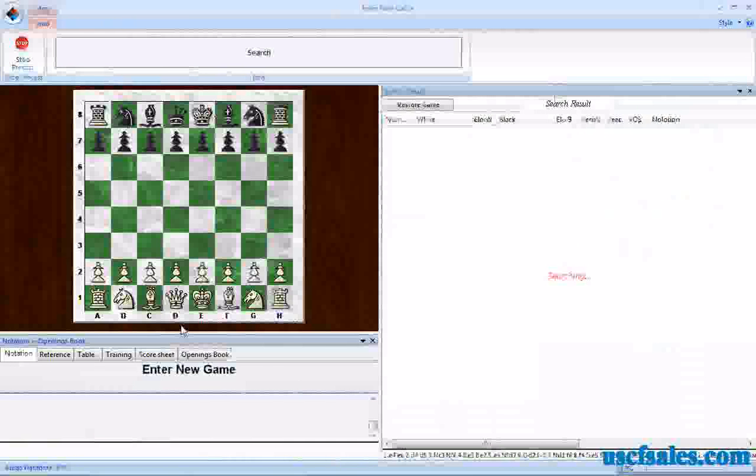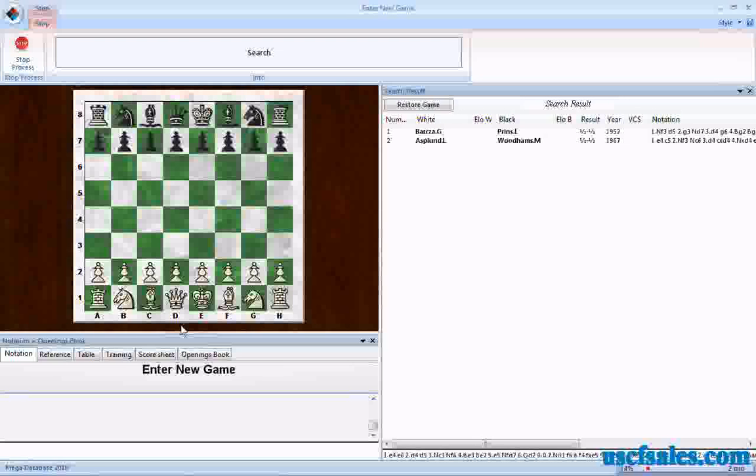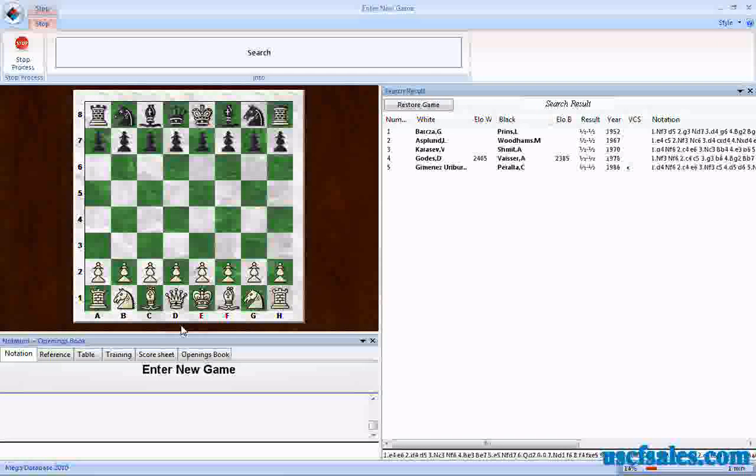We click OK, and it goes into the Mega Database and starts searching. According to this, it's going to take about two minutes to search the entire database. We're not going to sit here and wait for the whole thing, but we're already starting to see results — games coming up in our search — and notice that most of these games are draws.